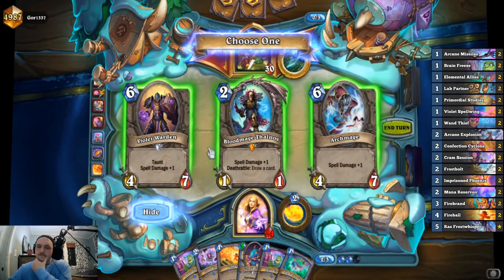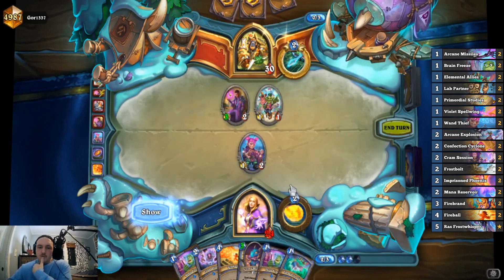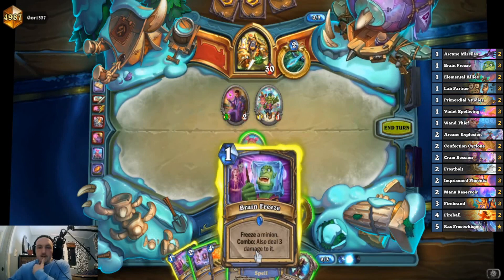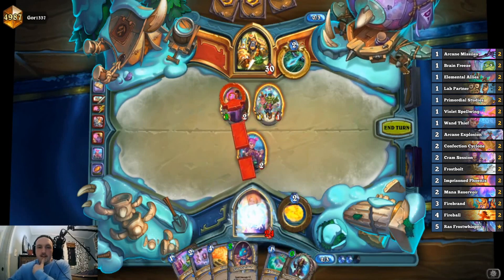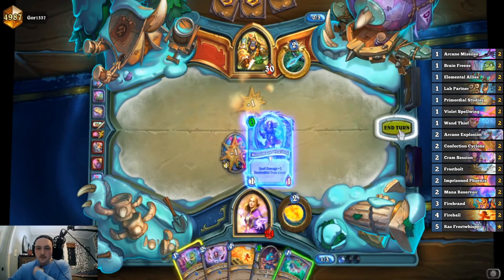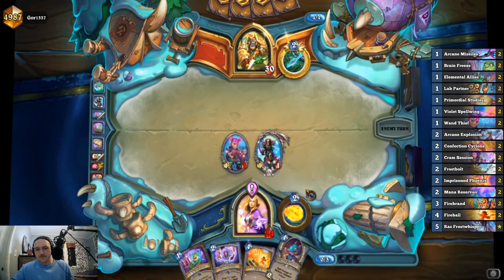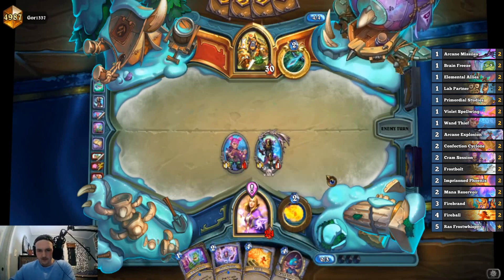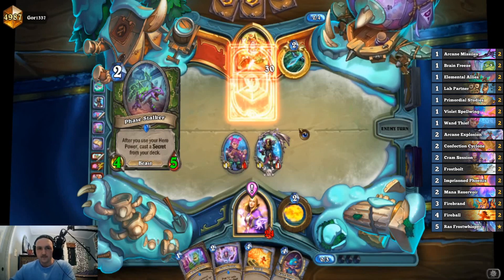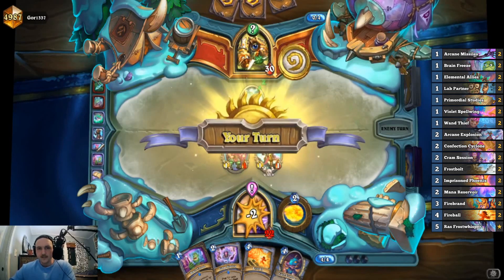So we're Brain Freezing this, we're left with one mana. Let's take the Thanos — trade free. We're gonna hit the 1/1 with Brain Freeze, play the Thanos, and also play Allies so we can draw two next turn. We can just play the dragon next turn. If he plays a minion we want to kill, we should play the draw Brain Freeze.